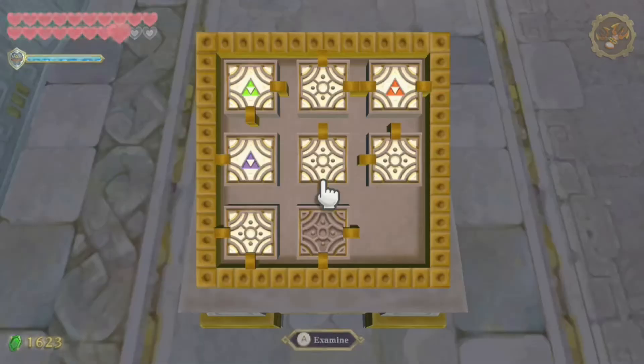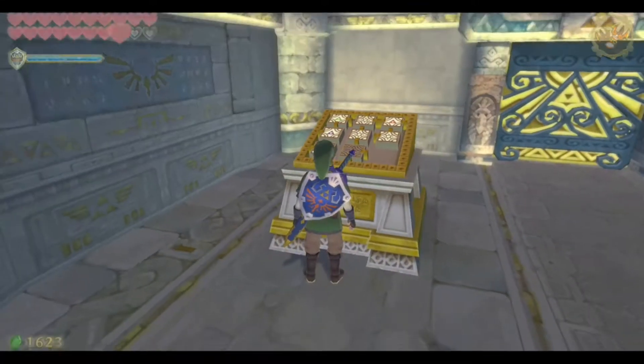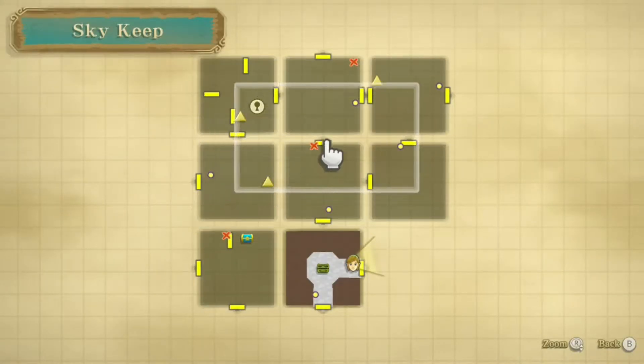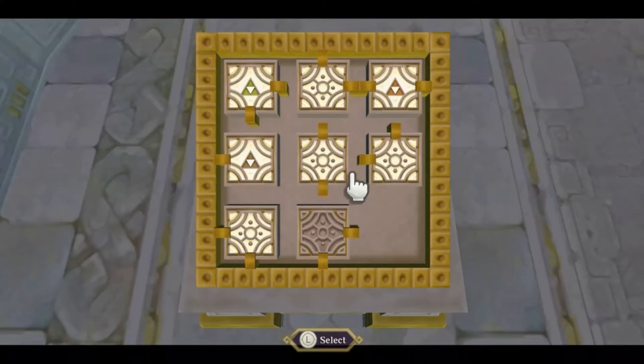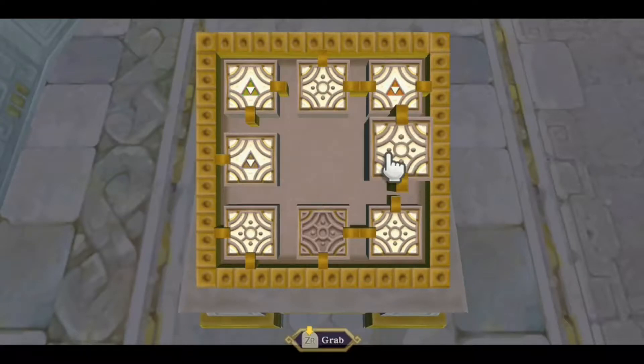Let's head over to this little panel here. You'll see that these three rooms, all marked with a different symbol and a different color, are actually the three different rooms that have the Triforce. The triangles on our map show us where the Triforce is. And it turns out we can grab these things and kind of move them around a little.